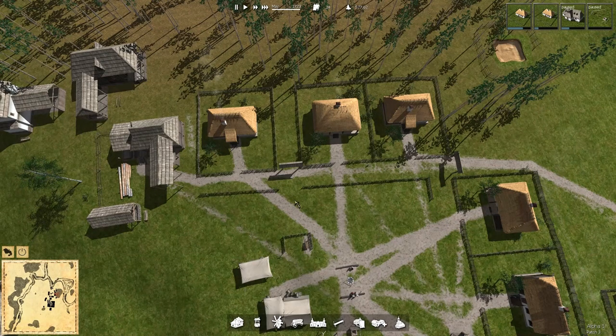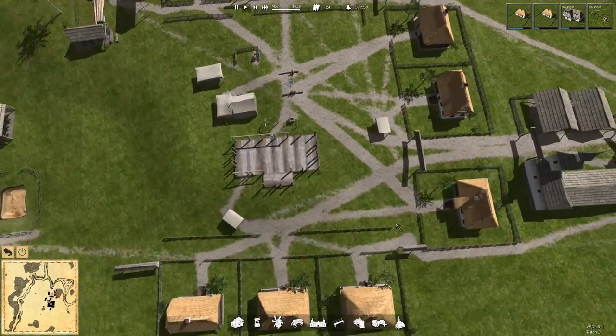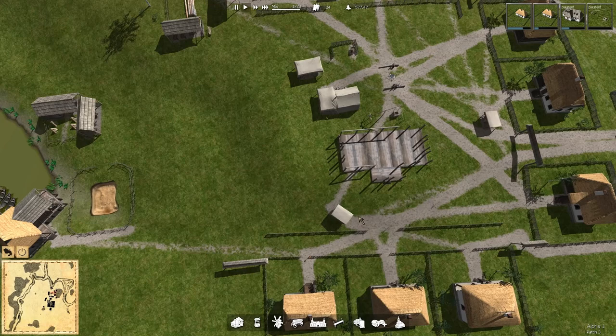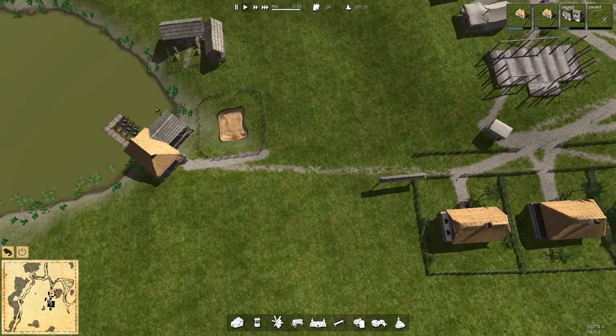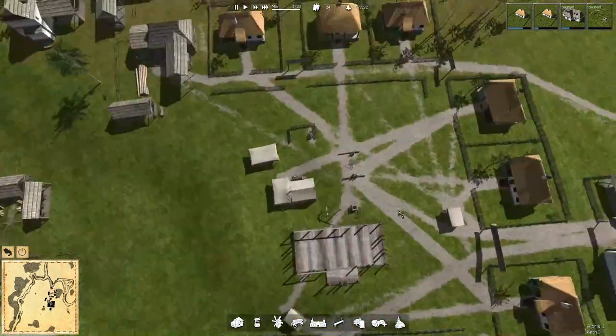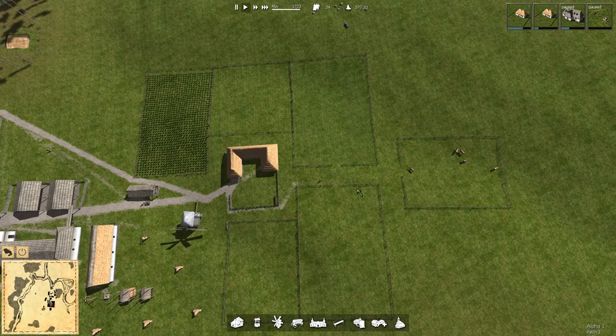Now we could put the market stall over here, another one over there, another one over here, another one over here. We're going to put some more houses over here so there's more housing near these guys. We can put another one down over here. I'm going to want to spread the goods out around town.